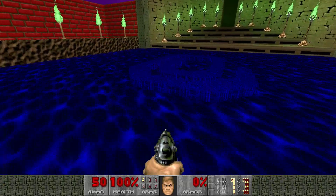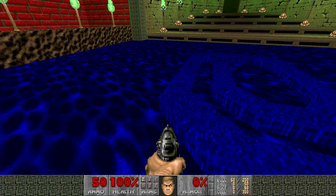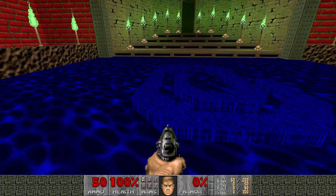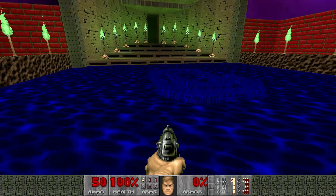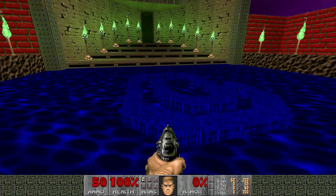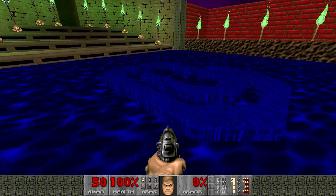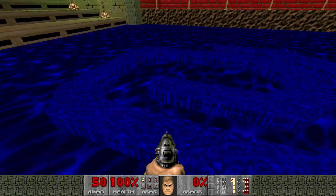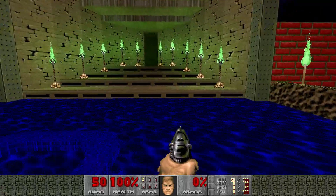Does anybody know why in Doom 2 they didn't do a waterfall texture? They give you a blood fall texture and an acid fall texture, but I'm not sure why they didn't make a waterfall — it just seems like they got lazy or something. So I had to use the computer wall texture. I don't know if anybody would notice that, but yeah, paper clip.